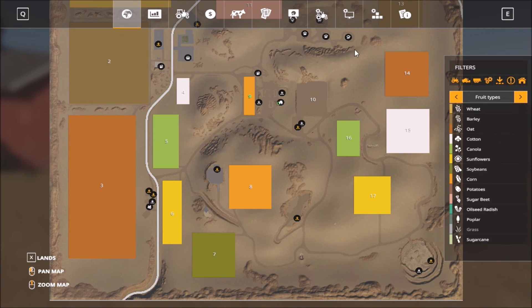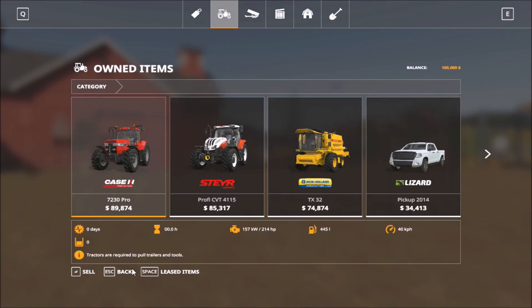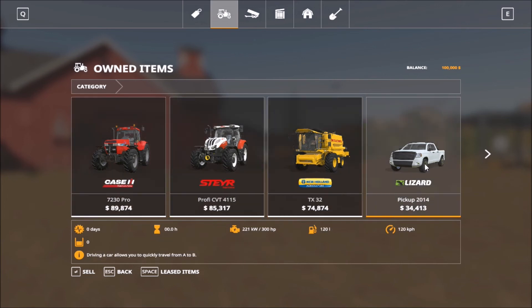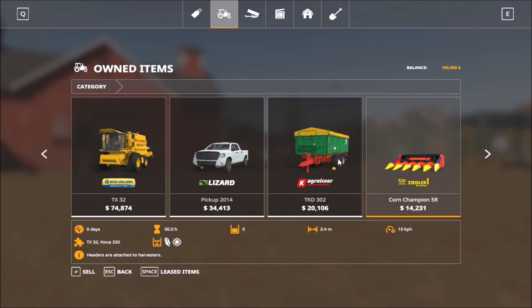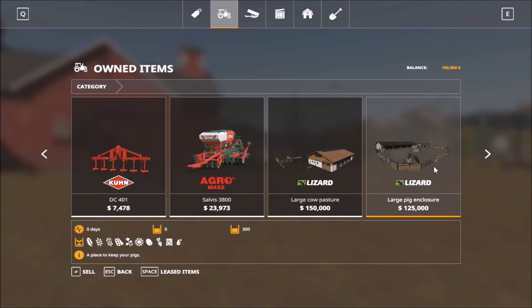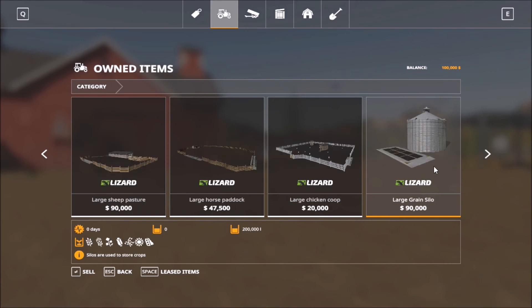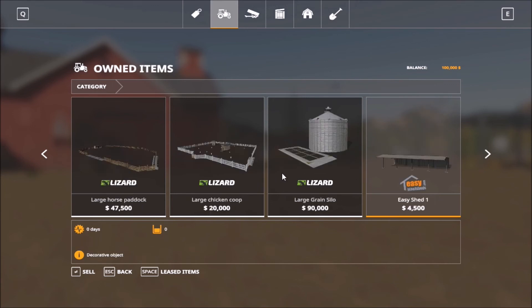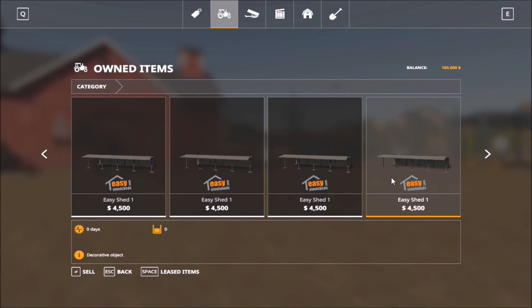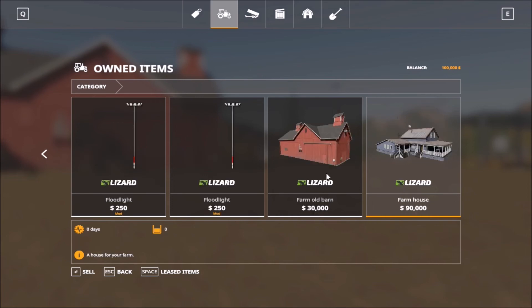Let's hop in and see what's in the garage. In the garage we have two tractors, the harvester, a runabout, the trailer, and the header for the harvester. Then we have the field equipment and stables for the animals. We also have the large grain silo and the parking sheds, floodlights, the old barn, and the farmhouse. So yeah, there's everything there.